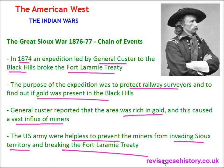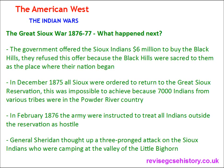The US Army were helpless to prevent miners from invading Sioux Territory and breaking the Fort Laramie Treaty. The government offered the Indians $6 million to buy the Black Hills, but the Indians refused because the Black Hills were sacred to them as the place where their nation began. Also, the Indians didn't like the idea that land could be bought and sold — they thought their land was free and that they were part of the land, not masters over it. So they refused the government offer.